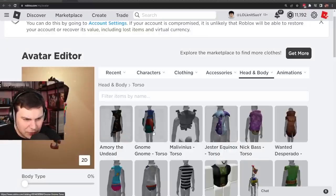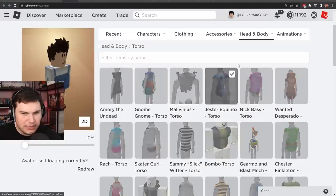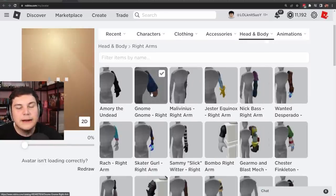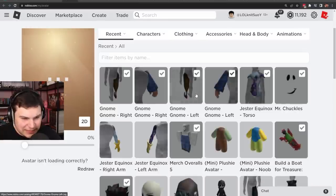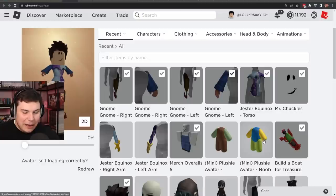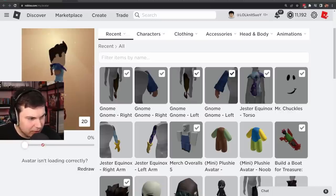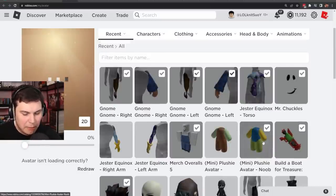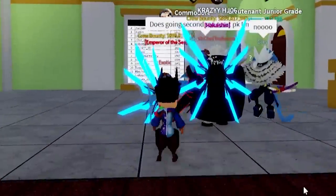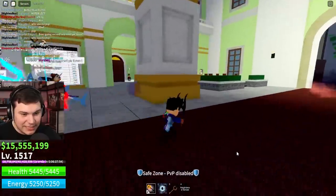For the torso I don't remember which one's the best. Wait — apparently the torso is also the Jester. Does that mean I did the wrong arms? I think you're supposed to use the gnome arms. Okay, I just did that. So now I've got gnome arms and a jester body. I look so cursed. Update your body type to R15 — okay, I think I can do that. Scale R15. I'm gonna put on the new body. Dude, I'm so tiny! I am literally minuscule. This is insane!